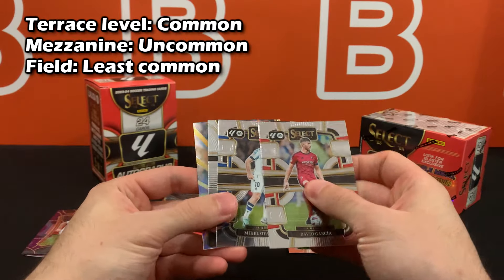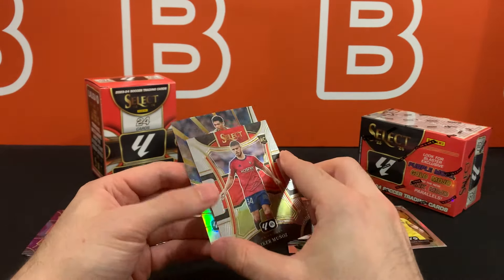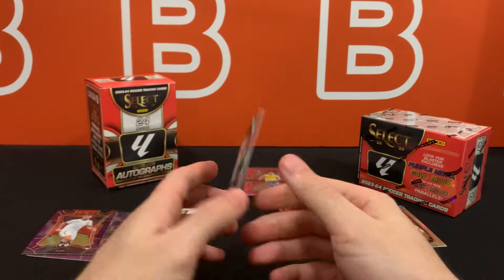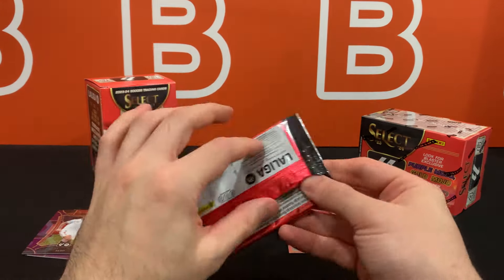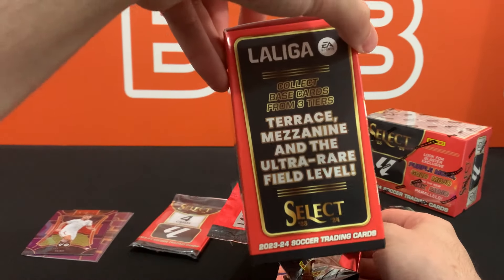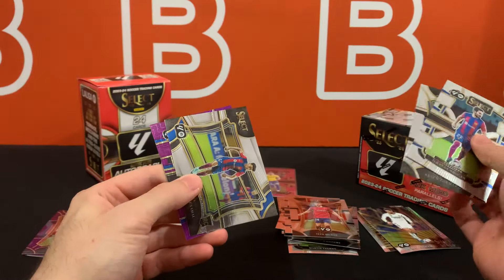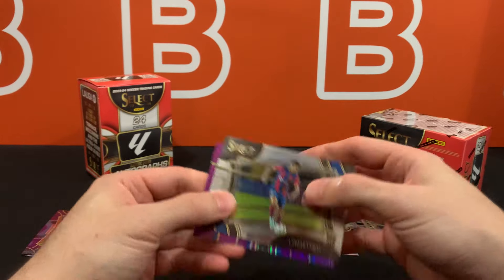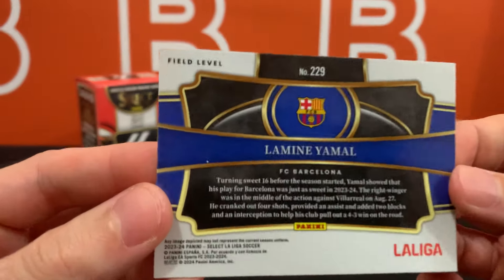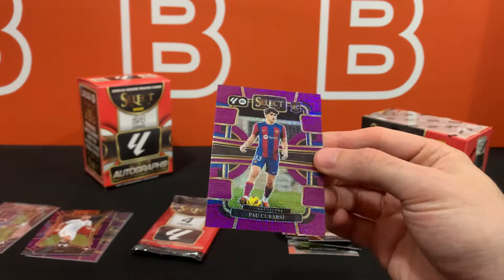For example, this one at the top says Terrace — that's the most common design — and this one is Mezzanine, I can tell from experience. And here is a Jude Bellingham, just a regular insert. We have not hit a Field yet because Field cards are horizontal and the least common. On the box it says 'ultra rare field level' — last year they were basically one or two per box. And there it is, first Field card: Laminia Mall base. And look at that — Pau Cubarsi rookie purple mojo! The back says field level. This is the best card of the box so far.